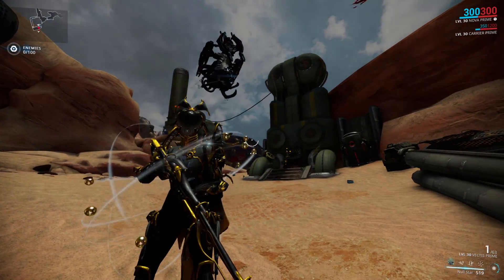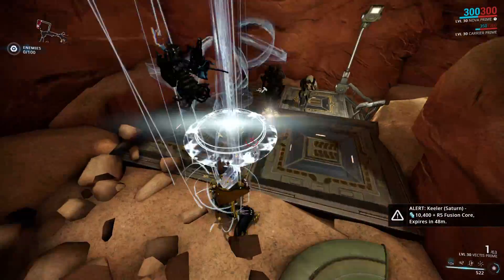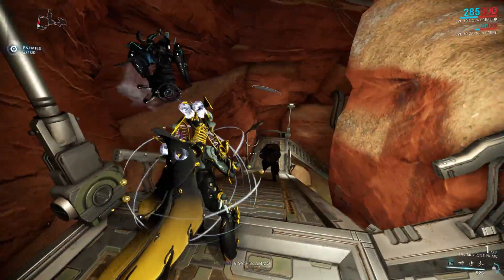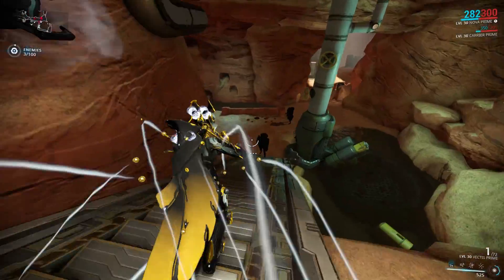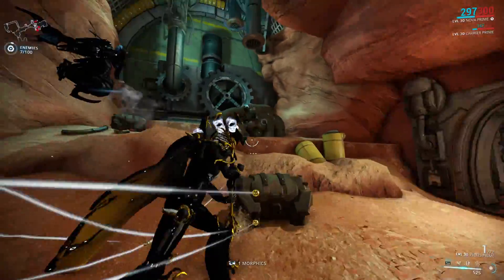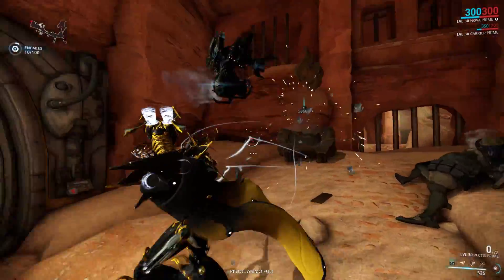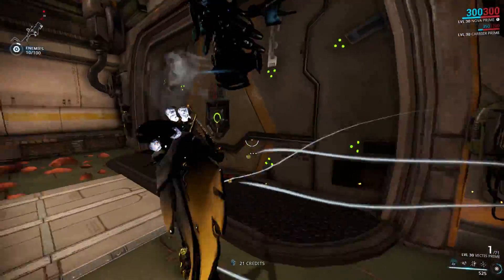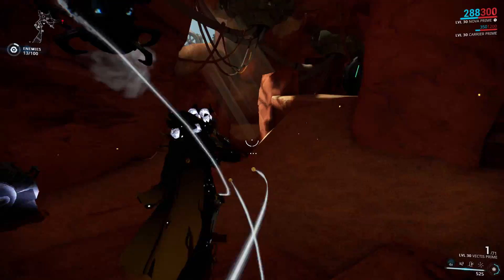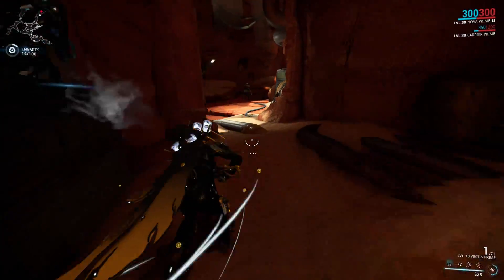Nova's first ability is called Null Star, where Nova creates 6 antimatter particles that orbit around her and will launch at enemies that come within 12 meters, dealing 200 slash damage. One antimatter particle can be launched every second, and you can see the amount of particles currently orbiting around you on the ability icon. You cannot recast this ability if you still have particles orbiting around you, and they do not have duration. Instead, power duration affects the amount of particles you summon with each cast. The radius at which particles target enemies is affected by power range, and the damage is affected by power strength and body part multipliers.